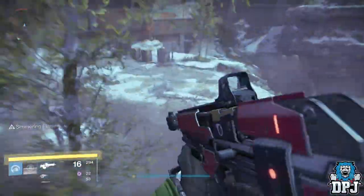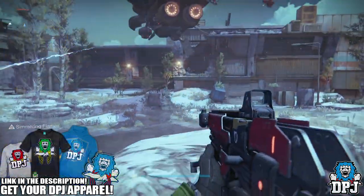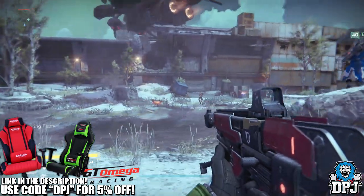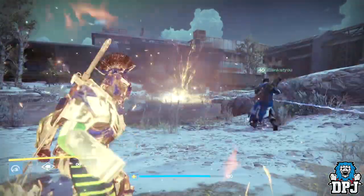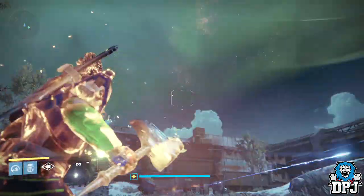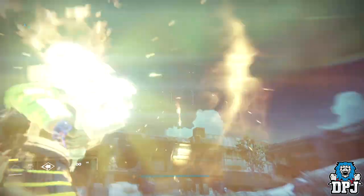What's going on guys, it's your boy DPJ here today with another Destiny video. Now you guys may have seen this already but I know many of you haven't. This is an absolutely insane titan glitch where you can literally throw up to 20, maybe 30 hammers within one Titan Hammer of Sol special.